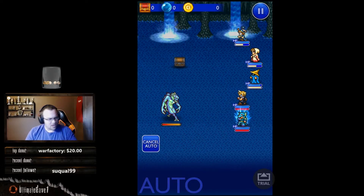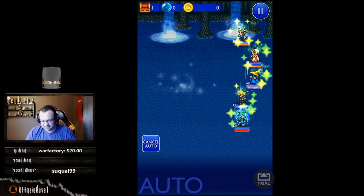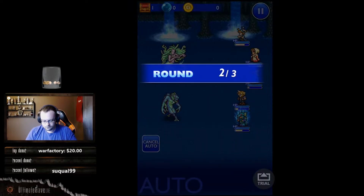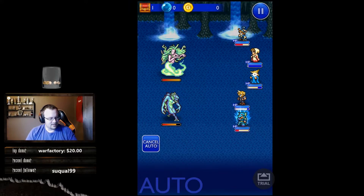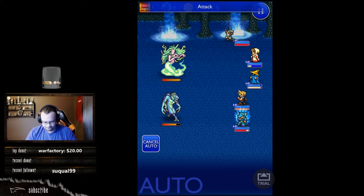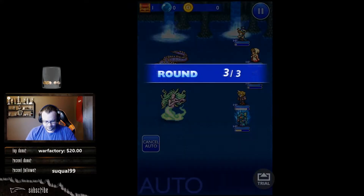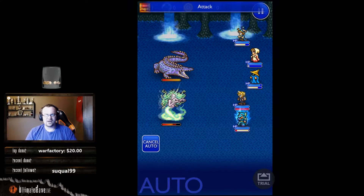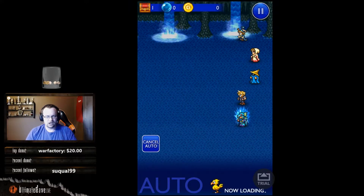This might even be a two-boss dungeon — I think it's Bigan and then Cognazzo. Cognazzo might be in the next dungeon, I'm not sure. For those of you who don't know who Cognazzo is, he's one of the elemental archfiends, and he's the boss we're eventually going to face.